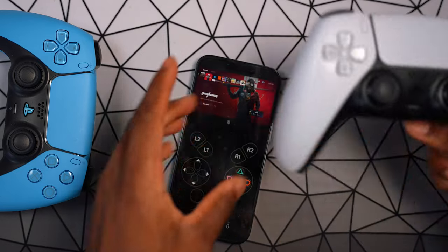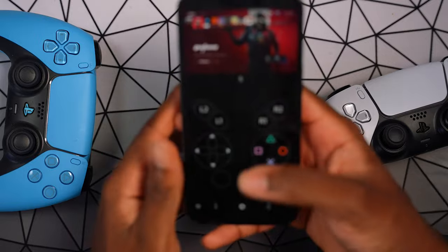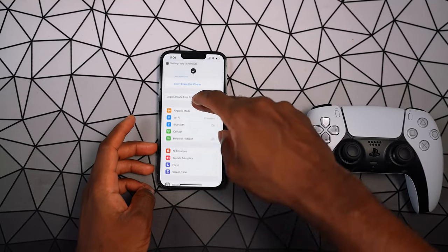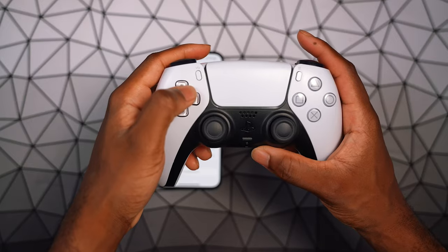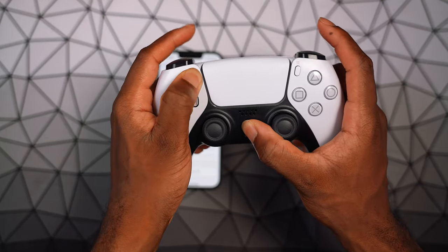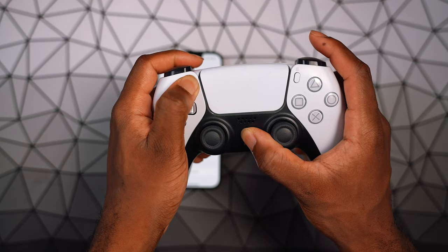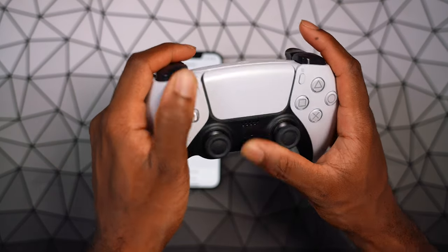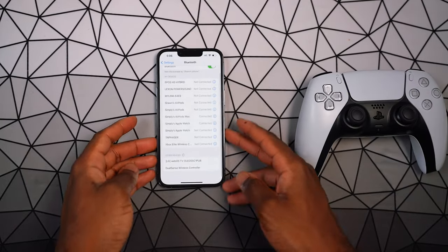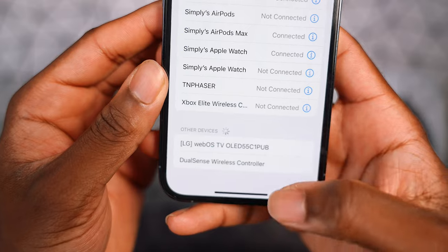The best thing is you can also pair a DualSense controller, thanks to iOS support. To pair your controller, go to Settings > Bluetooth, then on your PS5 controller press and hold the Create button and the PS button at the same time until it flashes. You'll see it appear and enter pair mode.